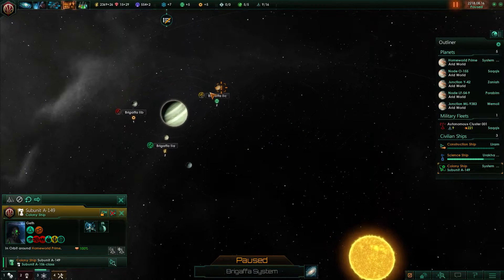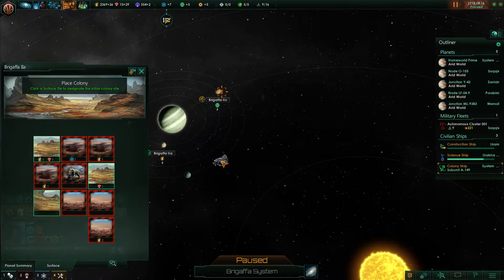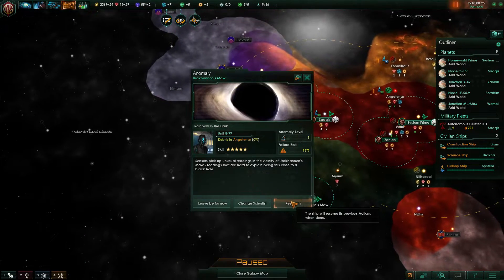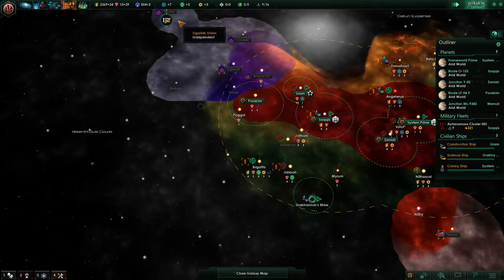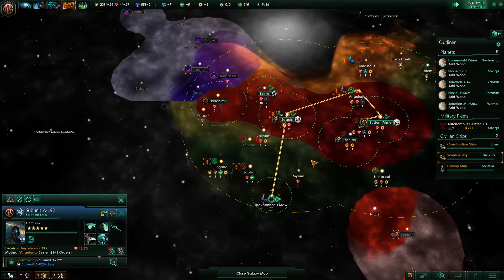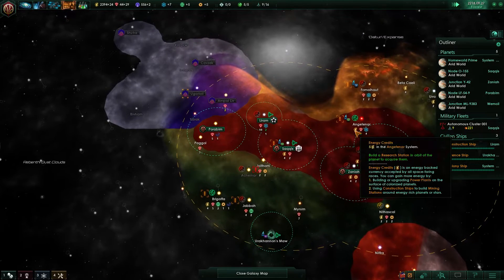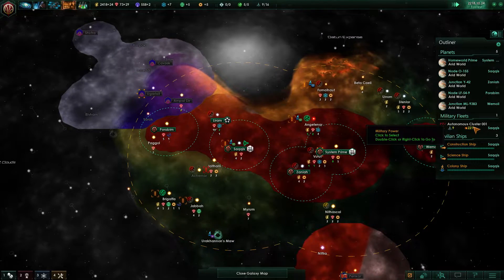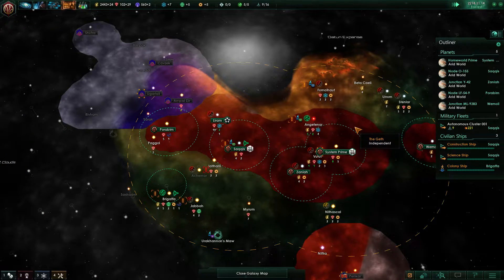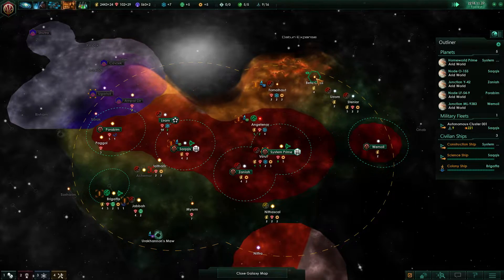We'll go here and colonize — it isn't that interesting of a planet size-wise. You're quite injured at the moment so I need you to repair, then you can go back later. Once you've finished, you can go back and get upgraded — repaired rather.